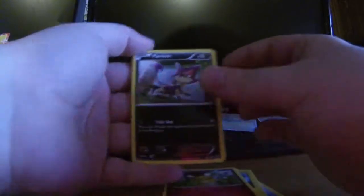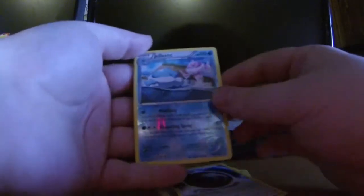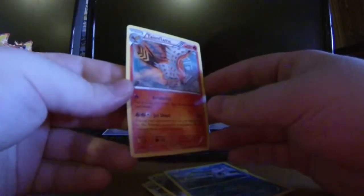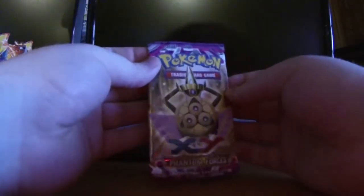Got Luvdisc, Joltik, Dedene, Purloin, Helioptile, Enhanced Hammer, Fero, Mystery Energy, reverse hollow Jellicent, and our rare is Talonflame — which is not a hollow in this set, even though it feels like it should be. In our very last pack it's an Aegis Slash EX — let's see the Aegis Slash! Don't really anticipate getting secret rares in this box but you know, it could happen.